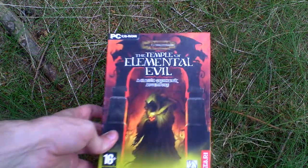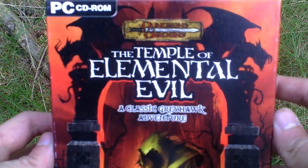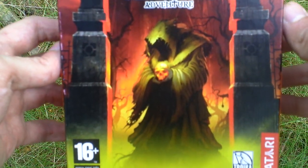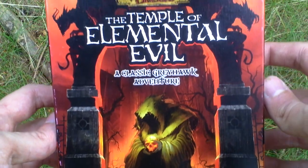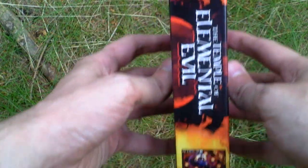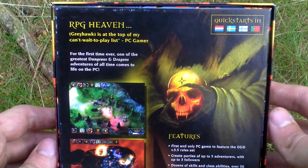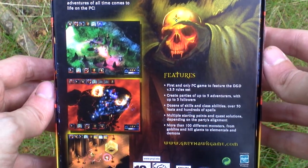Okay, let's take a look at the box art. Nice box — this is the European release of the game. Let's turn the box around and see the backside of the UK release for some info about the game and pictures from the game.